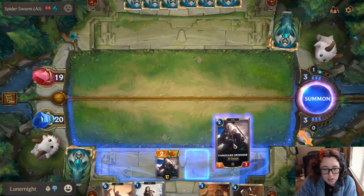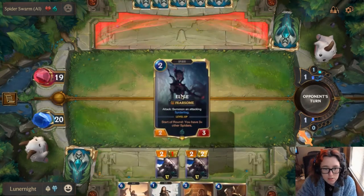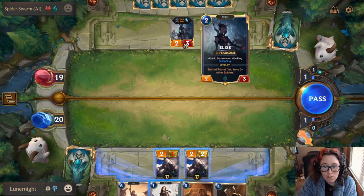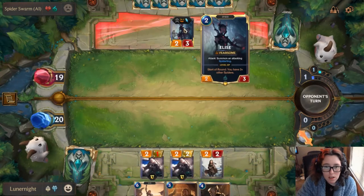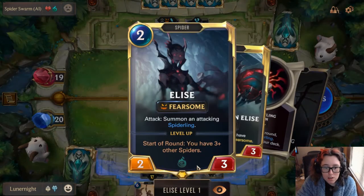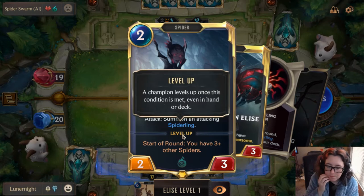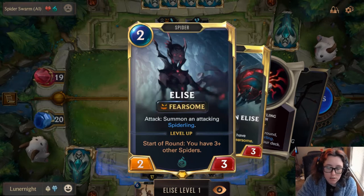I'm gonna go ahead and play this Vanguard Defender. Because we already have one of them there, we know what he does. We take turns playing cards, by the way. So this is a champion. Champions are pretty legit — they get to level up. What they have to do to level up is shown right here. And leveling up, they usually get extra health and extra attack, and usually different abilities.